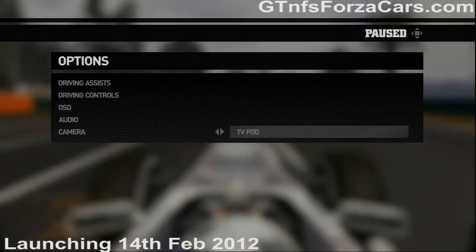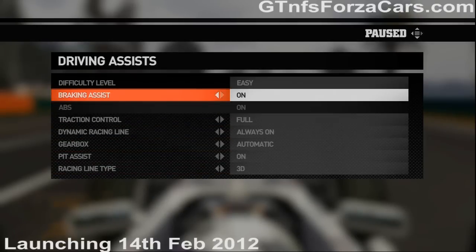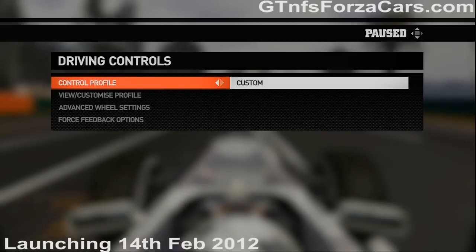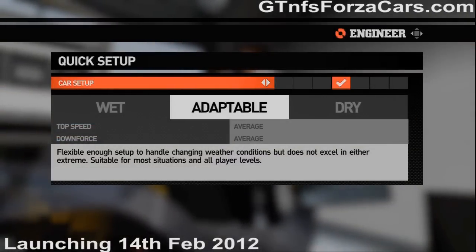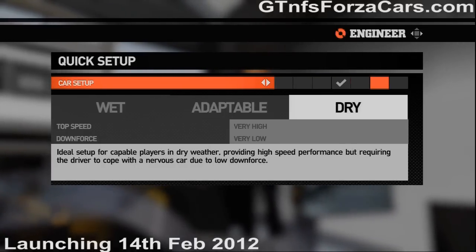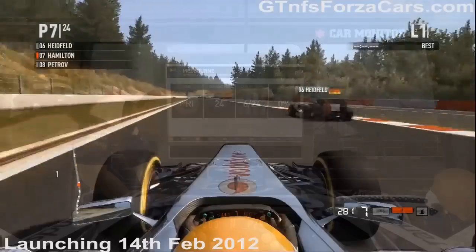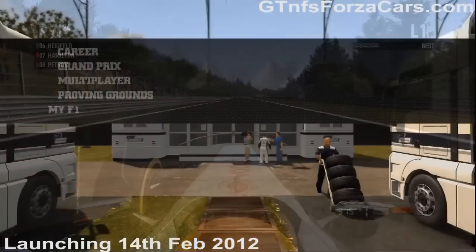There are driving assists available: difficulty level, braking assist, ABS, traction control, dynamic racing line — which some find a necessity — and gearbox can be automatic or manual, though there is no non-clutch semi-automatic. You can change the driving profile controller to an Xbox 360 wireless wheel, which also works for Fanatec or Madcatz wheels. These are the car suspension and other settings you can adjust before starting a race for different tracks and conditions. This is the pit garage, almost unchanged from 2010. Tire options let you choose before a race. The handling physics are very good — not as difficult to drive as 2010, but very good nevertheless. We give it an 8.5.